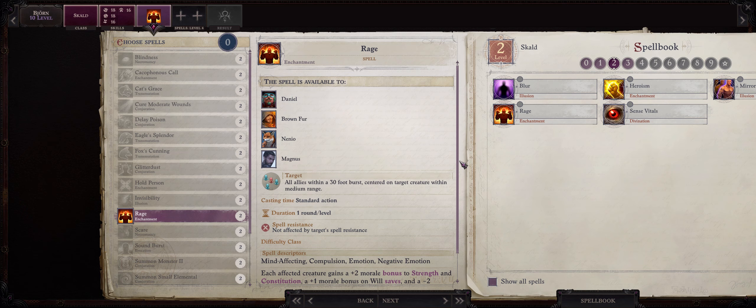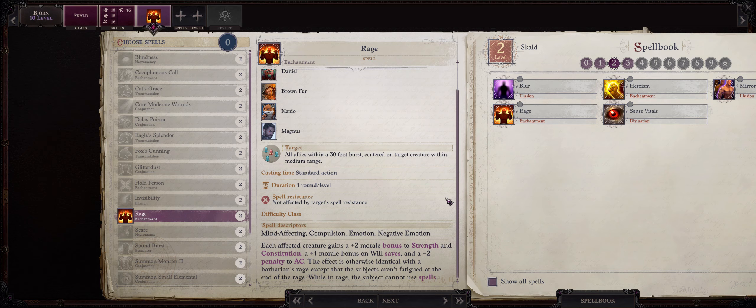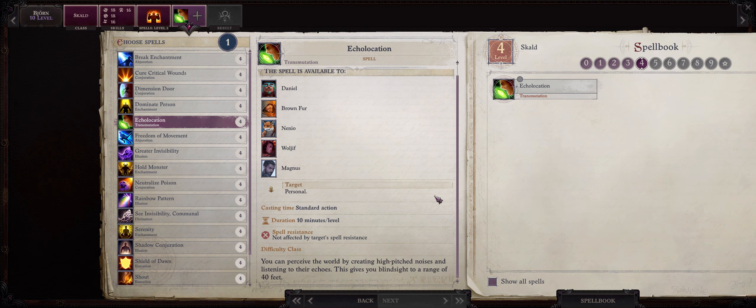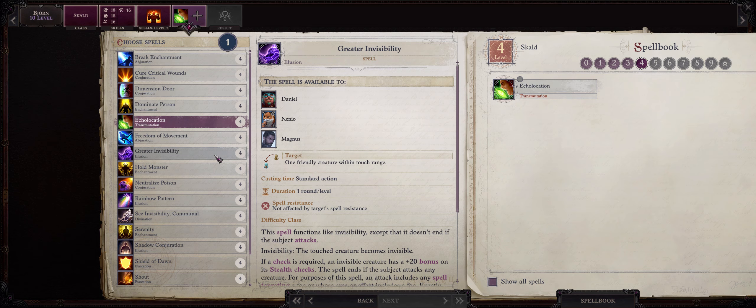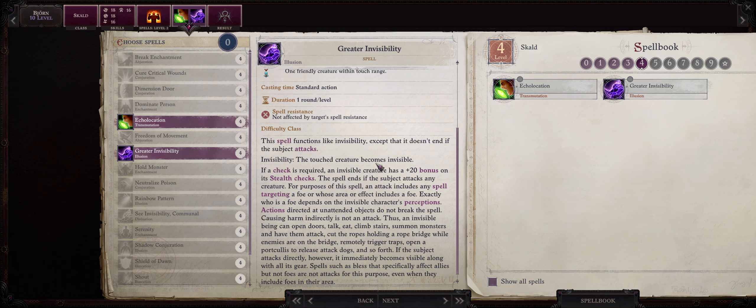For another level 2 spell, go with Rage — this will actually stack with Skald Rage and can increase your whole party's Strength and Constitution by a plus 2 morale, a very unique buff. Now we get our first level 4 spells. I suggest you go first with Echolocation, because this basically lets you hit enemies with Concealment regardless of needing True Seeing or Blind Fight. Also, Greater Invisibility is another good choice, because just like Displacement it gives you 50% Concealment against melee attacks.